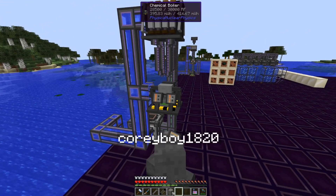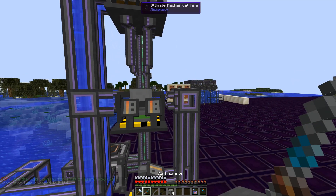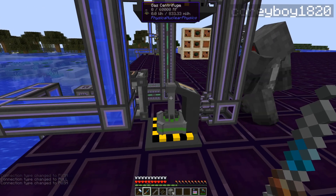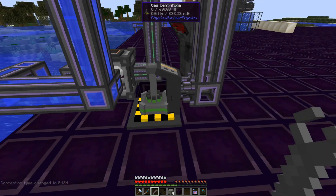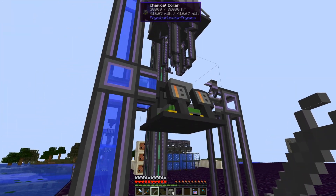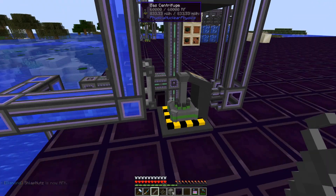It will automatically put your yellow cake into your chemical boiler and turn it into uranium hexafluoride. To take the uranium hexafluoride out, put a mechanical pipe on its side — make sure it's on its side. The gas centrifuge is placed to the side because it has to import from the back. For power, you're going to want to power the gas centrifuge from underneath — dig a hole and use universal cables or whatever you're using. If your machines aren't facing the direction you need, use the physical wrench 5042 to change the direction.